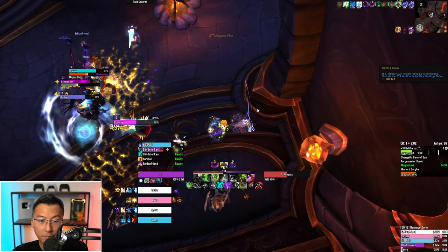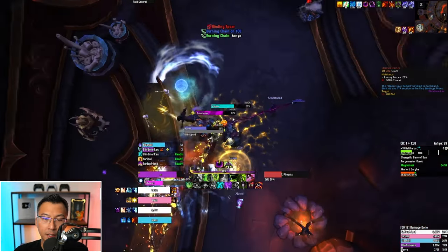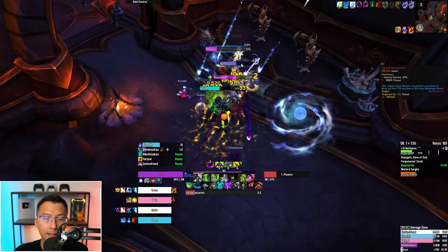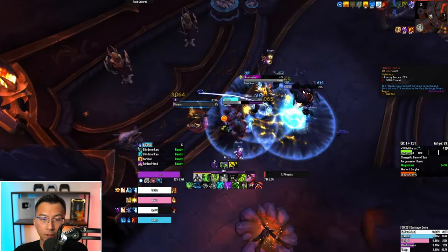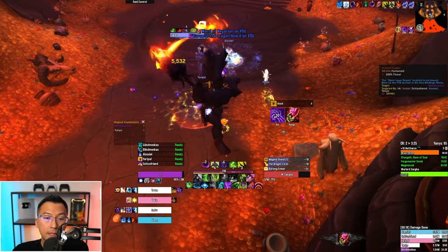The first tech to cover has to do with the burning chains that people abused in MDIs and on very high keys. In the past, you could pick up these chains, run them over mobs, and deal massive damage. Blizzard has changed them massively for Season 4 — instead of dealing damage, the chains now stun mobs for 5 seconds and increase the damage they take by 50% for 5 seconds. Not as powerful, but still something you should abuse. Now you actually need to commit offensive cooldowns when using the chains, but the tech is still usable.